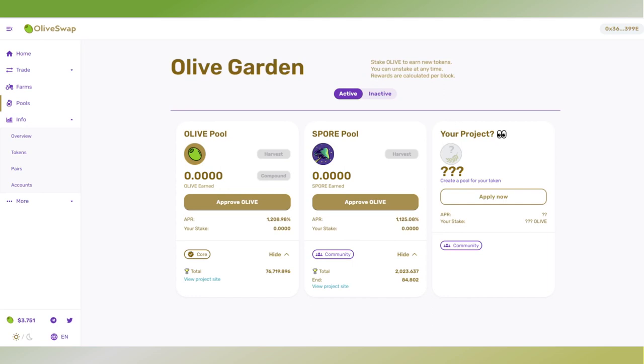Now of course you could already pool your Olive tokens to earn more Olive tokens, but their new feature is that you can now also pool your Olive tokens to earn another token. In this case the first one launched is actually Spore from Spore Finance.